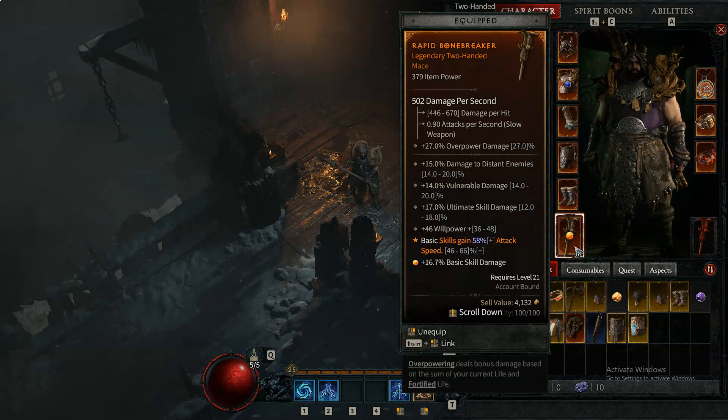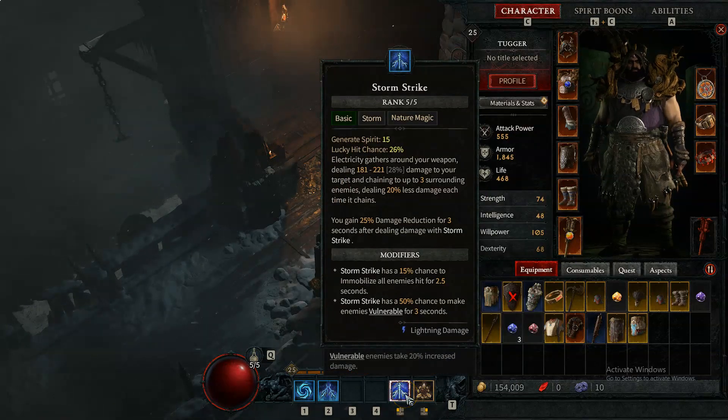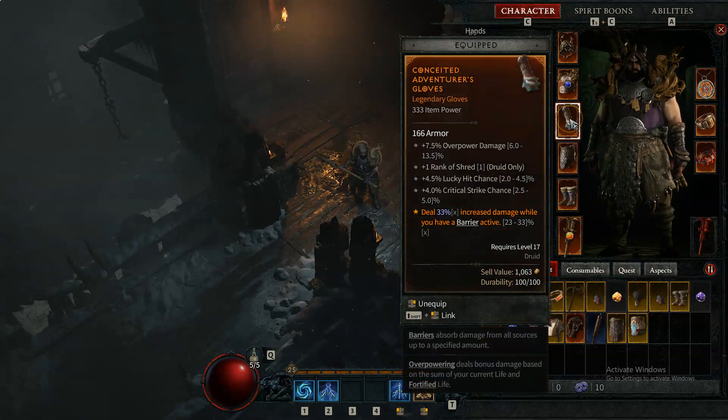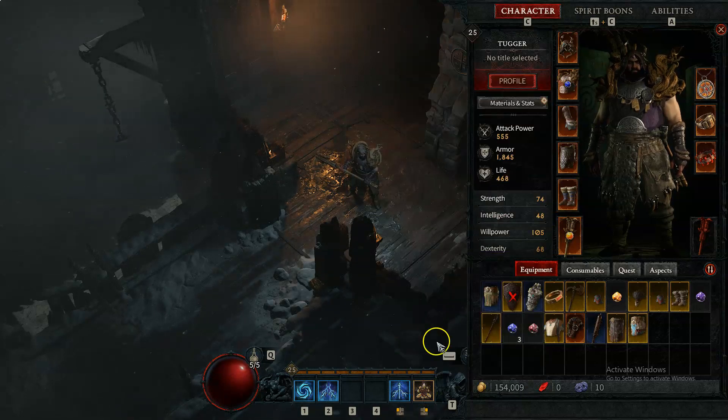First thing: basic skills gain 58% attack speed. The reason behind this is because the whole build centers around Storm Strike and proccing things with Storm Strike. I want to attack faster because it's going to make more things immobilized and vulnerable. Here we also have 33% increased damage when we have a barrier active — that's why I use Earthen Bulwark, to have the barrier and get more extra damage.